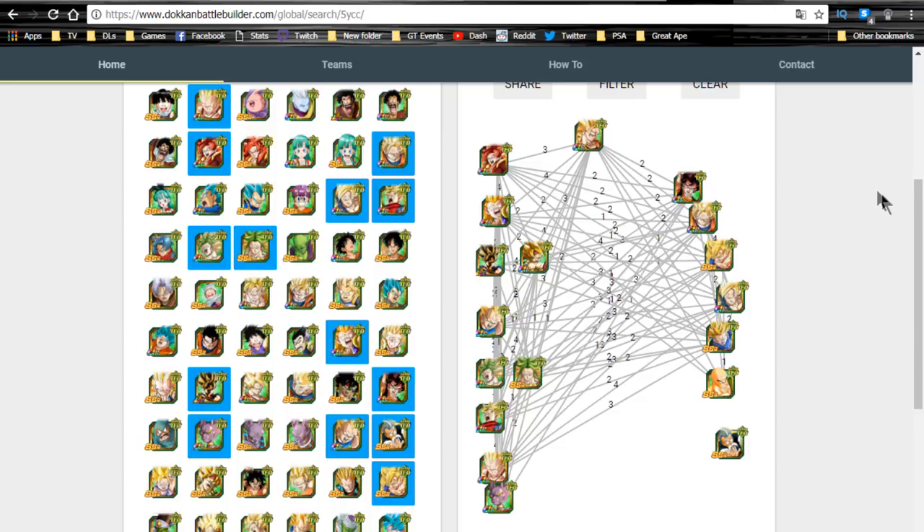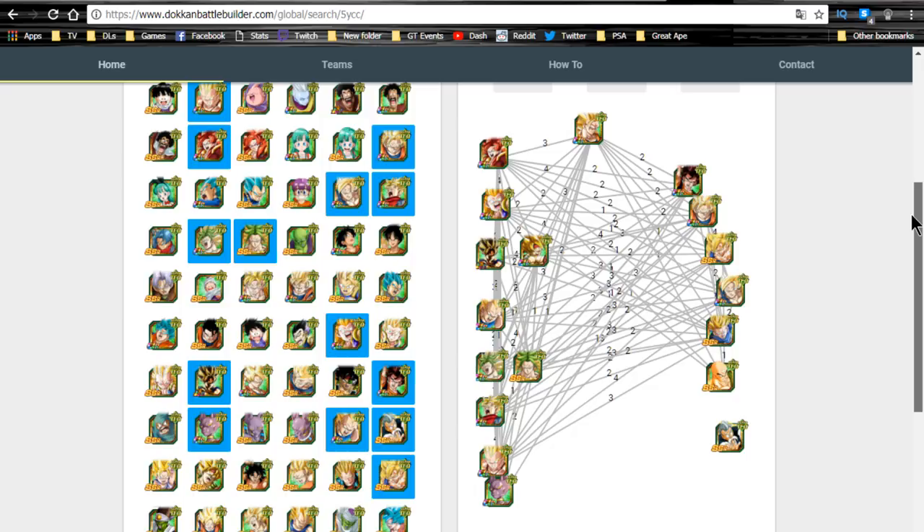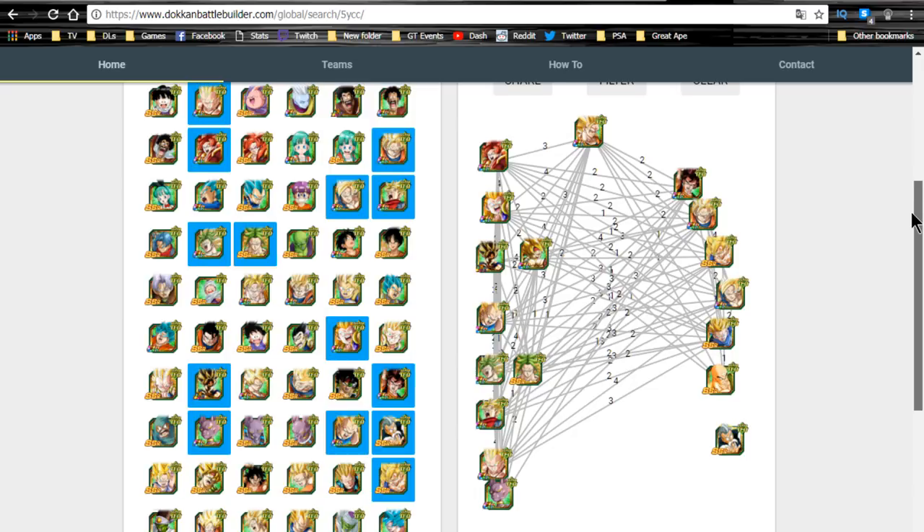Here's my list of viable units you can run on this team without a problem - ones available on the Global side. The adult Gotenks that tokens into Super Saiyan 3 from the hero banner is not available on Global so he's not included. If you have Super Gogeta or Super Saiyan 4 Gogeta, he's going to be a staple on this team - hitting really hard and sharing a 25 percent attack buff plus Over in a Flash with Super Saiyan 3 Angel Goku.